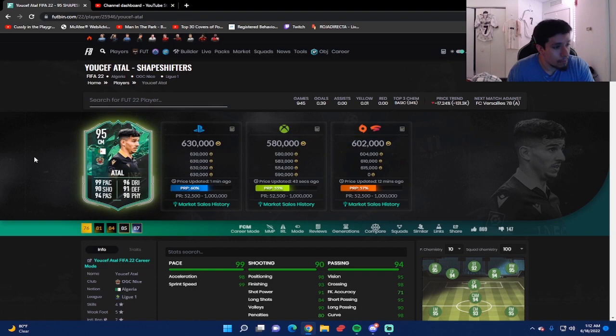Right off the bat, Atal is exactly what you expect from a Yusuf Atal card — he attacks properly, he defends properly, he's an amazing box-to-box midfielder. This card is definitely top 10, no debate whatsoever. It's tough to say exactly where I'd rank him without looking at the full list, but he's really good — everything you want in a midfielder.